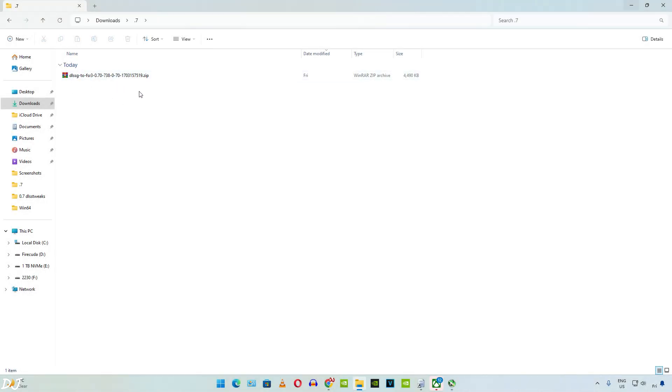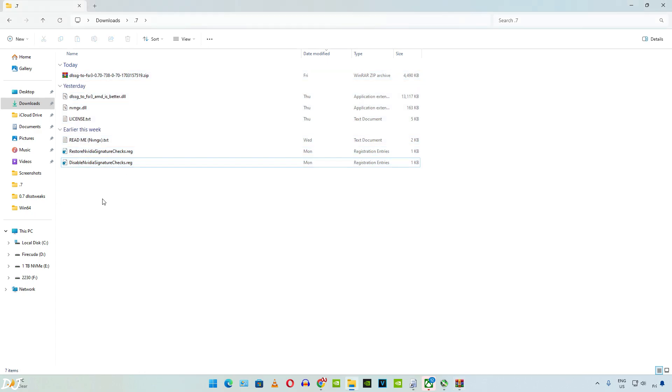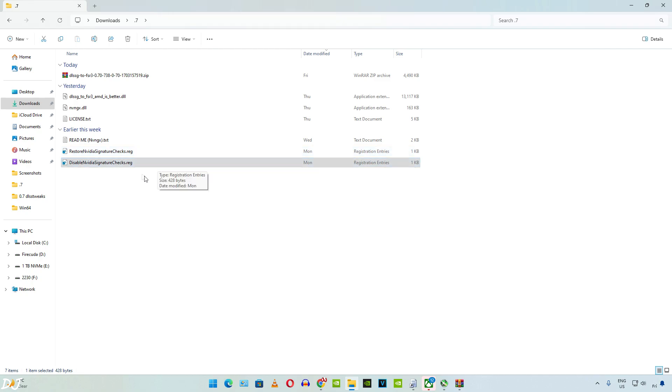First, I'll show you how to get the mod working with Remnant 2 using the standard version. Extract its contents. The concept is simple: if the standard version does not work for you, switch to the DLSS tweaks version. You just need to execute the disable_nvidia_signature_checks.registry file once — you don't need to run it every time you launch a different game. To revert the changes, run restore_nvidia_signature_checks.registry and the mod will stop working.